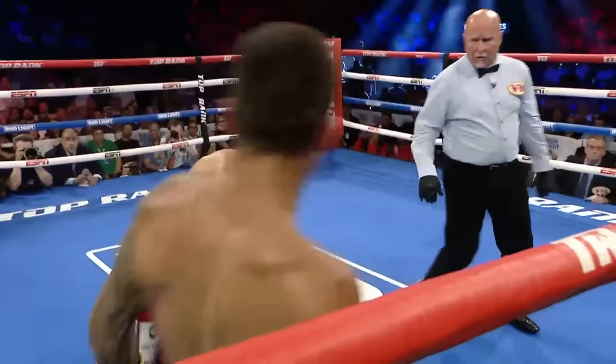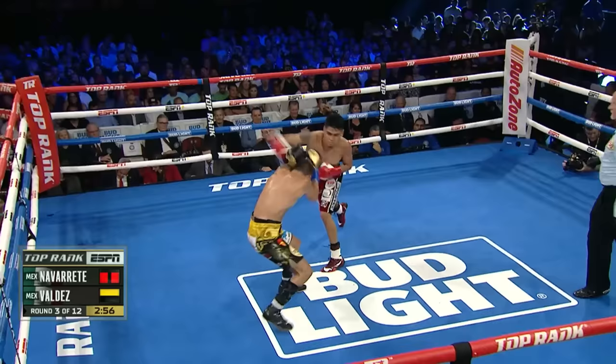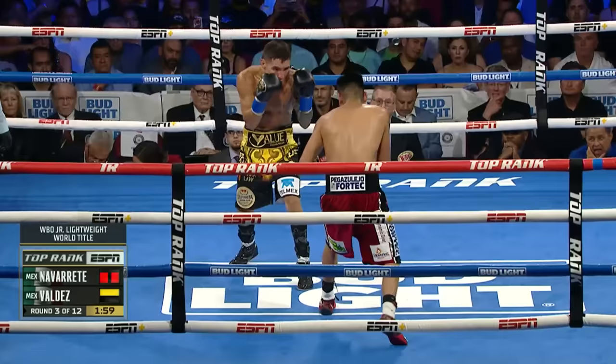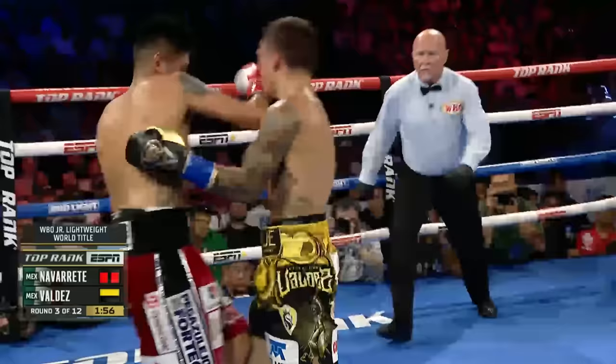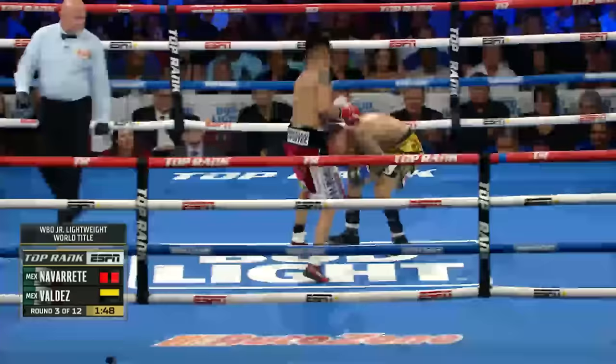We got a good one. Good left hand from Valdez, and Naparete fires back with an uppercut. Five to 18 connect advantage. Came off the pace just a little bit in punches thrown in round number two. Valdez was eight of 41 in that last round. He's landing occasionally, but Valdez is being sneaky — short right hand on the inside and then a short left uppercut. And now he lunges at Valdez. It's so awkward and so unpredictable because you don't expect it from this space. There's another driving overhand right hand.